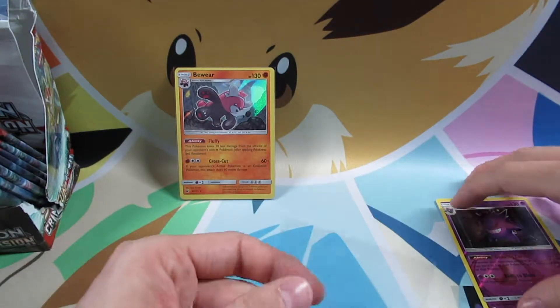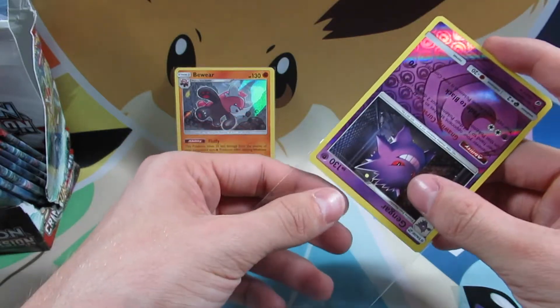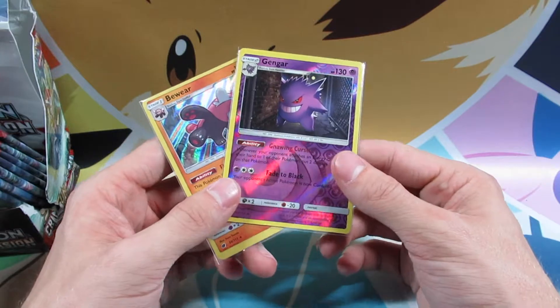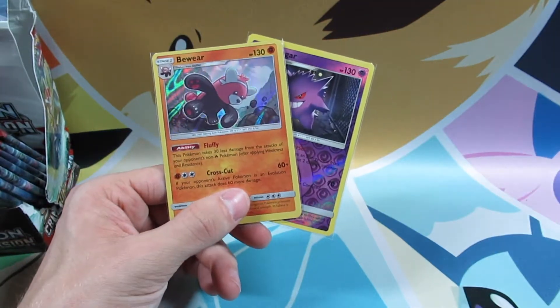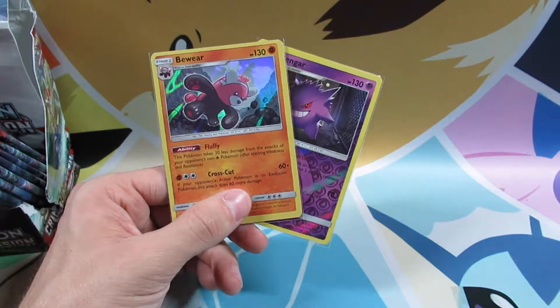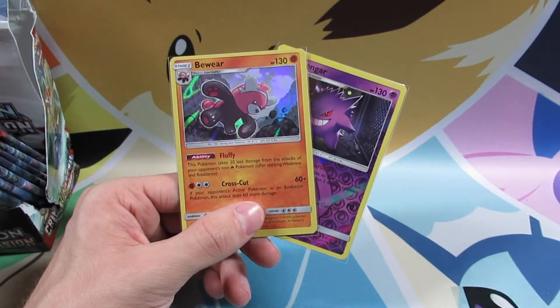So Bewear with Fluffy and Crosscut, and the Gengar, which I'm actually more happy to get because I did pull a holo Gengar as well. Very, very cool. So let me know — what is your least favorite Pokemon out of this set? Let me know which one trolls you the most in the comment section down below. Once again, I've been Sean from Sean's Pokemon. I hope you have a great rest of your day — I know I will, and I'll see you all tomorrow.